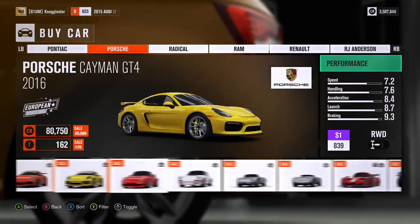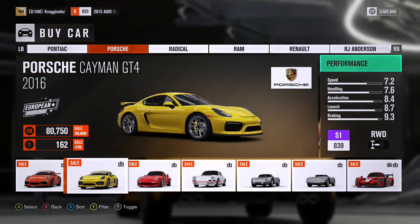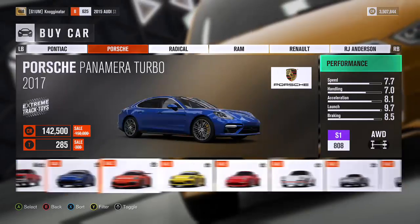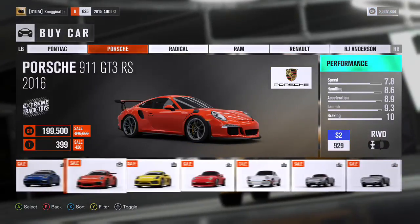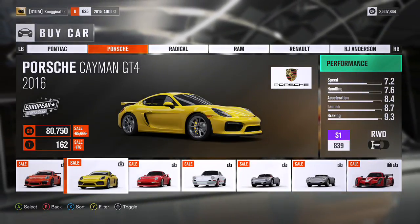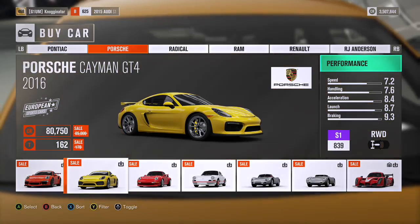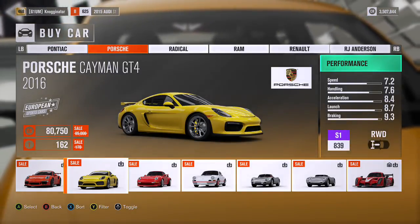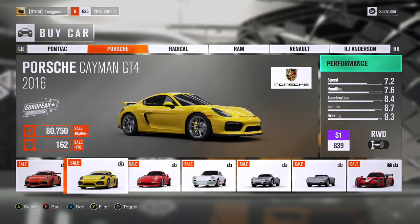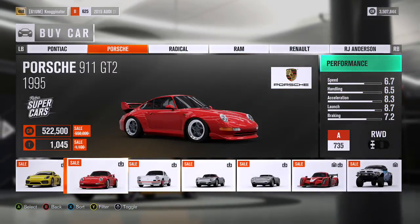Next is the Porsche Cayman GT4, 2016. It's a Porsche sports car — the black and yellow design looks nice. Porsche always makes good cars; the headlights are always the same across the board and they always have some type of aerodynamic diffuser. This car seems like a good affordable option — not overpowered, probably upgradeable to top S1, and it'd be a nice handling sports car.